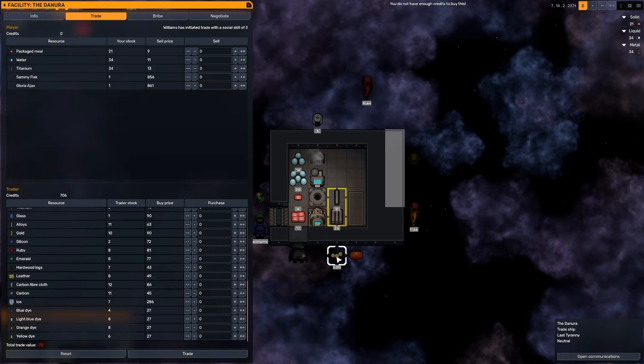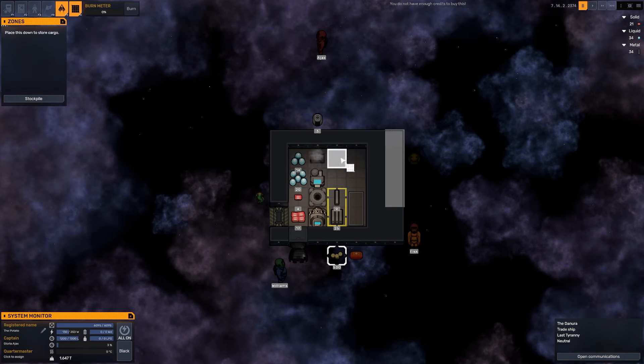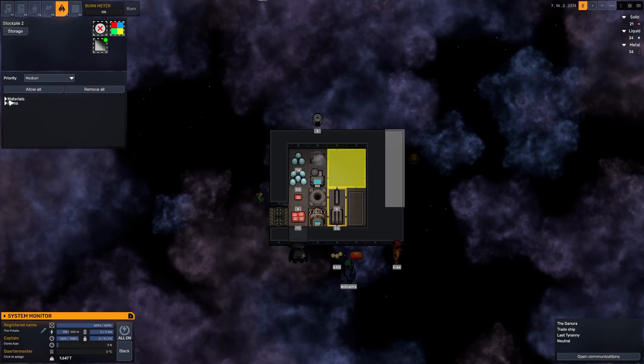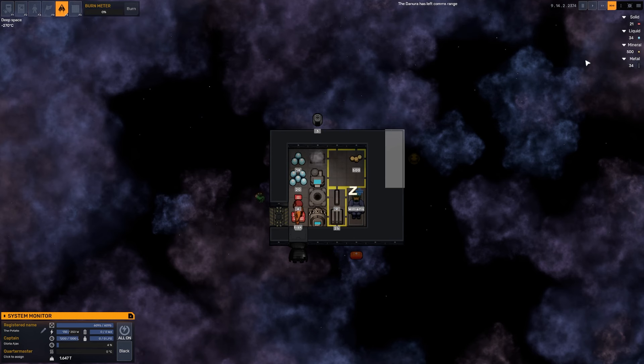You don't have enough credits to buy this — actually I do. I probably need to make sure they're in the ship first. Let's get a stockpile there and deny the movement of water and packaged meals — effectively that means everything that is not this stuff. The Denura has left comms range before we were able to buy that stuff. That's unfortunate, but hey-ho, we've got 500 coins that are actually now in the stockpile. It's also going to give us an opportunity to get everything moved in here, which is just perfect.